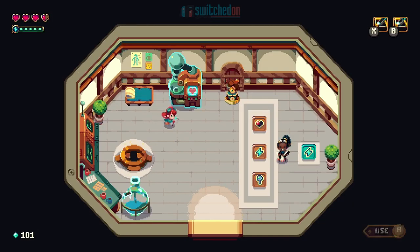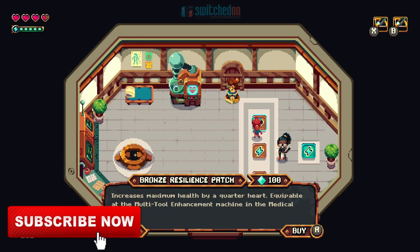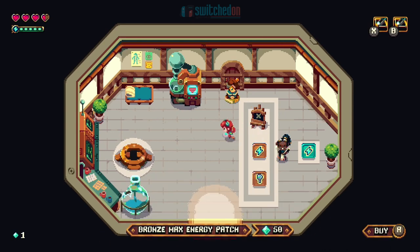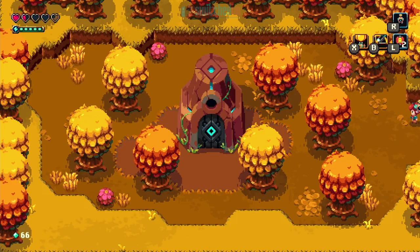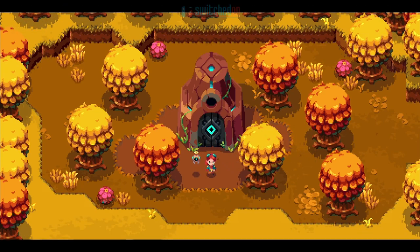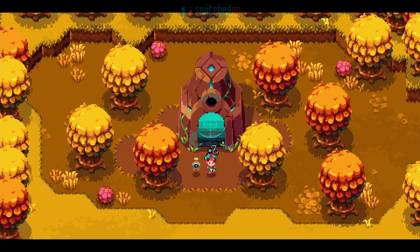In Sparklight you play as Ada, an engineer who crash lands on a planet called Geodia where an evil Baron is trying to harvest a precious mineral called Sparklight for his own nefarious means. Ada must travel to five dig sites and shut down the Baron's operations and release his evil grip on the planet. What this amounts to in terms of gameplay is a fairly by-the-numbers roguelike style game that lacks the variety to sustain early promise.